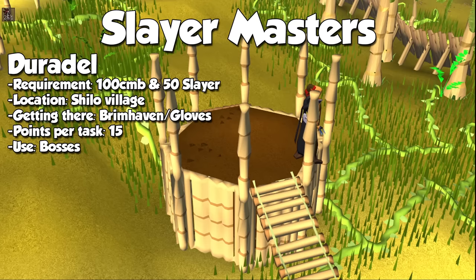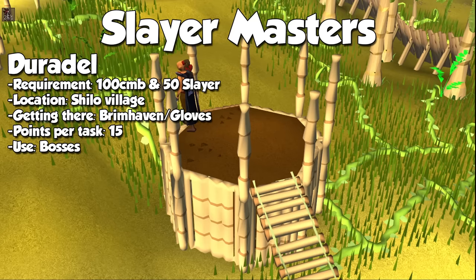Duradel is the only Slayer Master with a Slayer level requirement of 50 to get an assignment from him, and his tasks are some of the best for both experience and money with a proper block list. He also has great chances to assign monsters where you can camp a boss instead of the lesser variant, like Abyssal Demons, Dagannoth, Kalphites, Gargoyles, Smoke Devils, and much more.